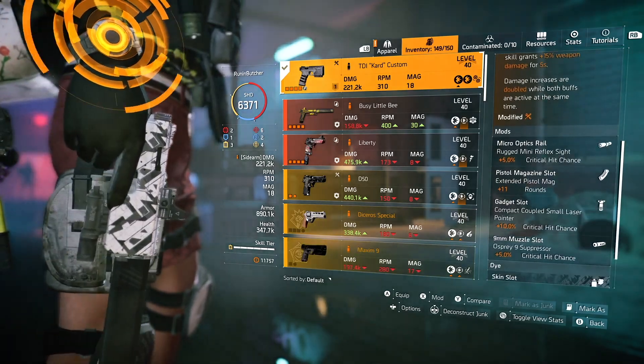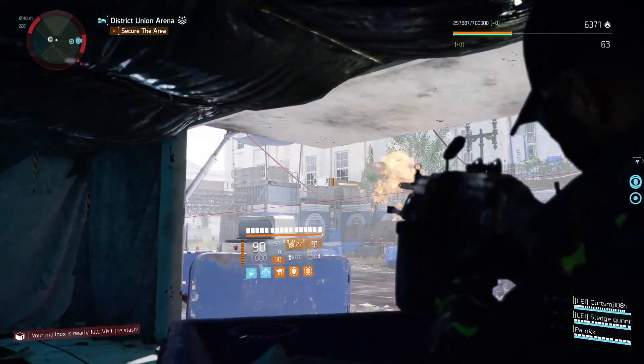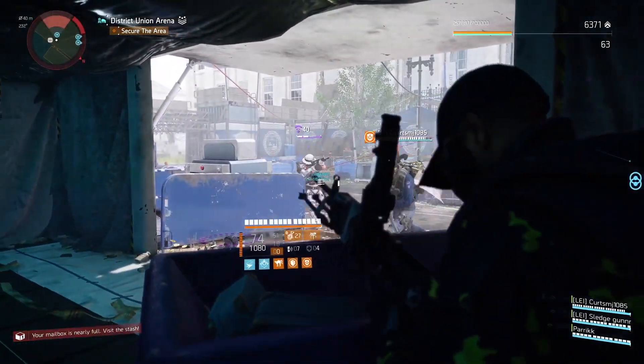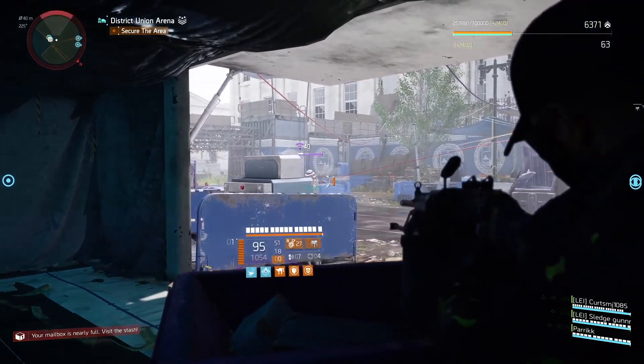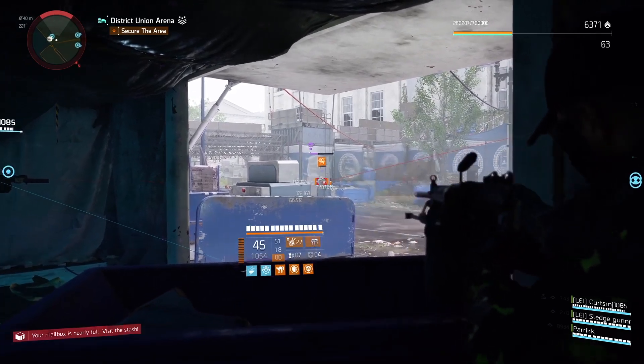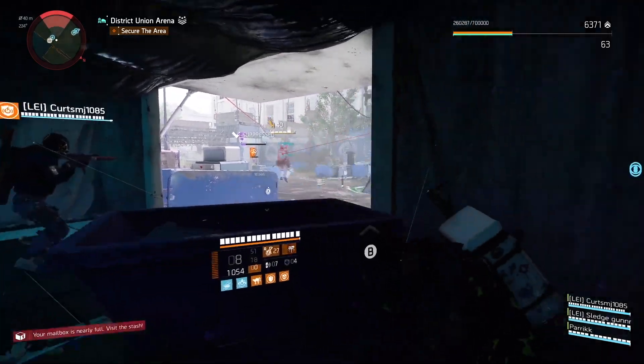Pestilence's plague effect base damage value isn't that high, but what makes it crazy is that the plague effect spreads like wildfire — it transfers from one enemy to another, from drone to healing station to mini tank. That stacks Unstoppable Force, and with each stack you increase the plague effect's damage itself.